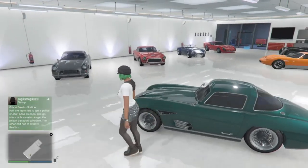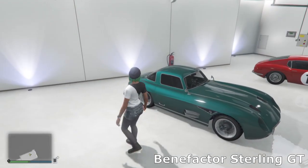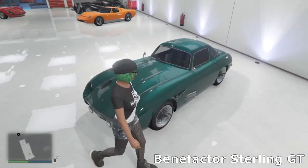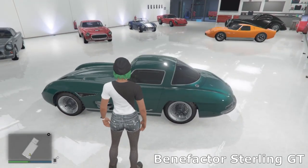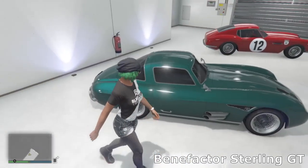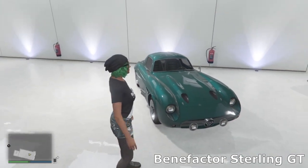Over here we've got the Benefactor Sterling GT. I've gone for a sort of ocean sea green — there's a pearlescent blue on there and I think this is sea green. I just went for some low rider wheels on there, and other than that I haven't really changed much, just because there's not much customization, but I just like how the car looks anyway.